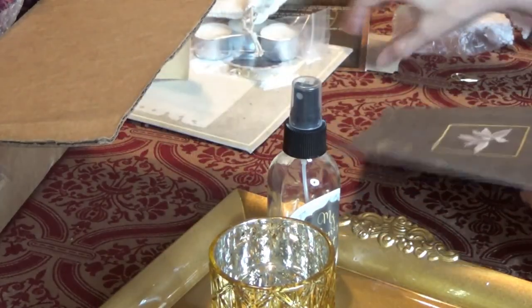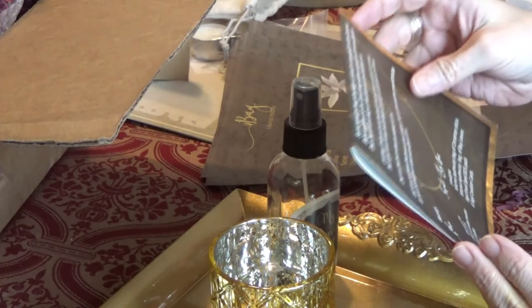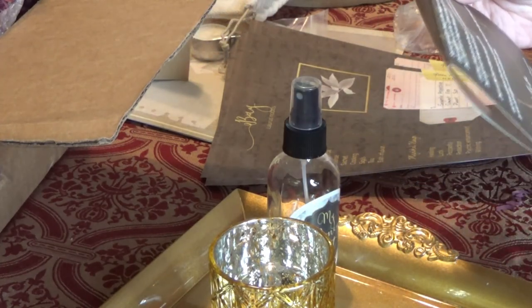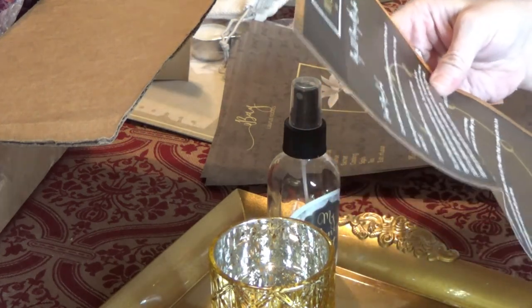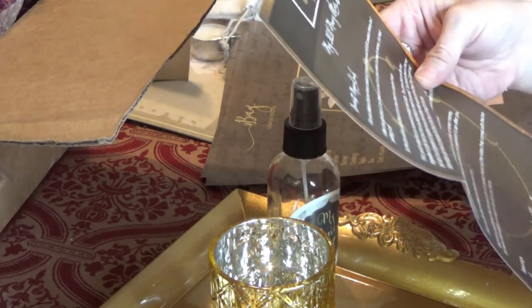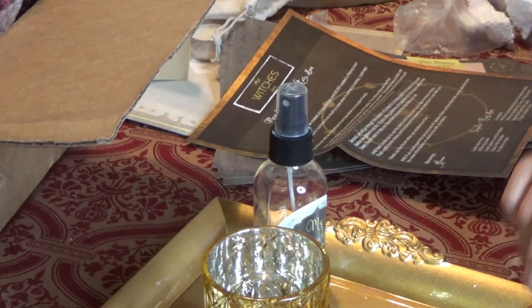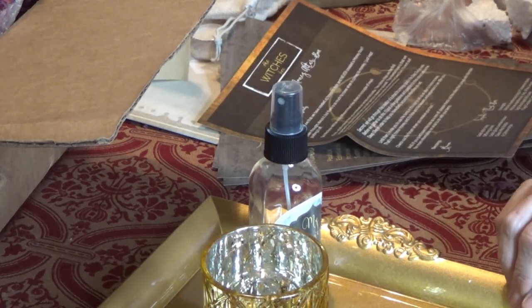So what we're going to be doing with this is creating an offering bowl and a money altar box — that's what we're doing. This box is absolutely beautiful, and I can't wait to try some of the instructions and see what I come up with. I'll have to let you know. In the meantime, hope you have a good week, and thanks for joining me for this unboxing.